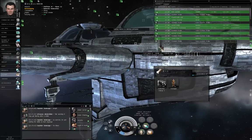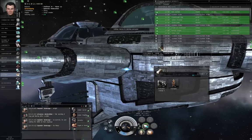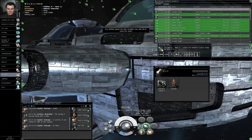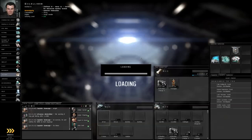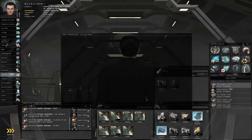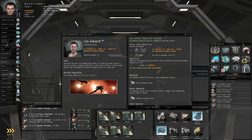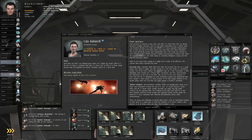Docking permission requested. Docking request accepted. Alright, right click the agent, start conversation, complete the mission. And in the next episode we are going to take on the next step of the advanced military chain. In the meantime, thank you for watching.